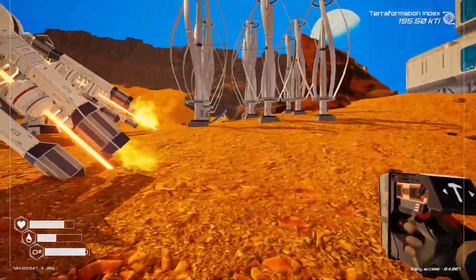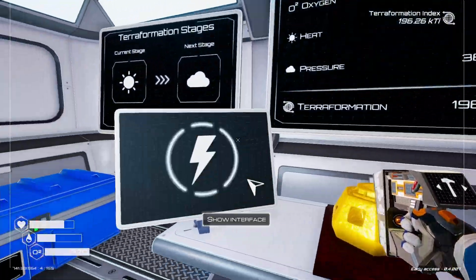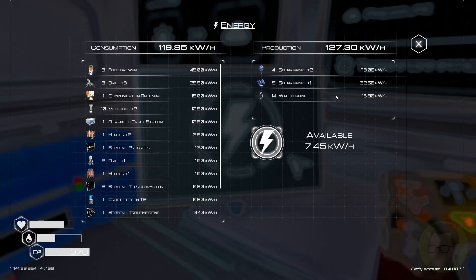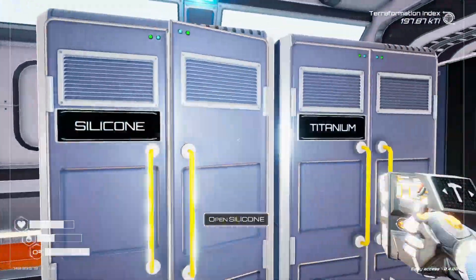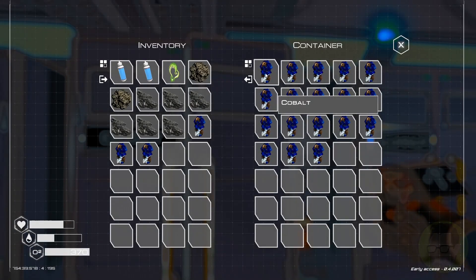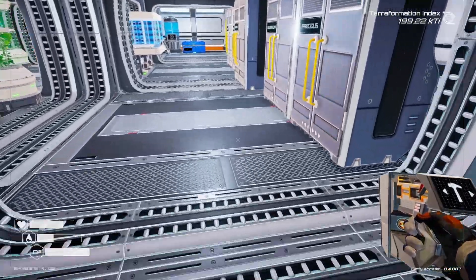Our terraformation index is hooting along — pressure's going up really quickly, oxygen's going up. Now we need to concentrate on heat as well. We've got 7.5 kilowatts left. For the T2 solar panels we need cobalt, aluminium, silicon, magnesium, and iron. I'll throw another one of those in.